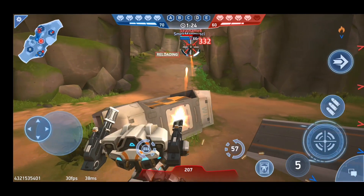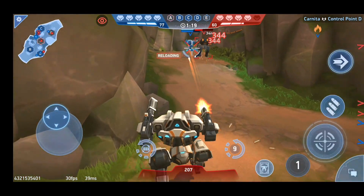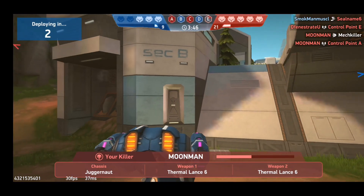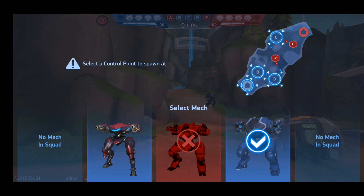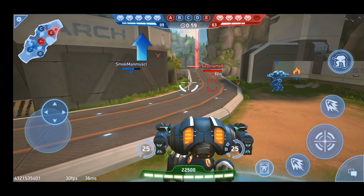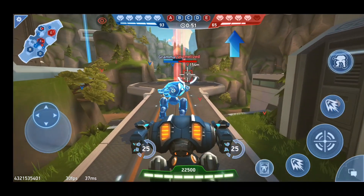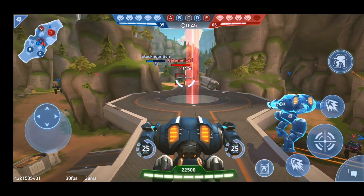On top of the screen you can see the number of mechs available in my team and the number of mechs available in the enemy team. Right now I will be deploying with a new robot. You can see my team has five robots still alive, whereas the opponent team has already lost one robot.